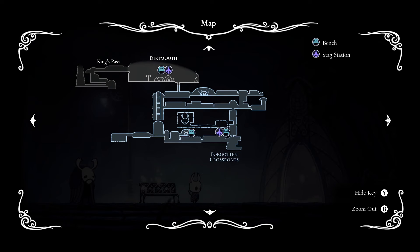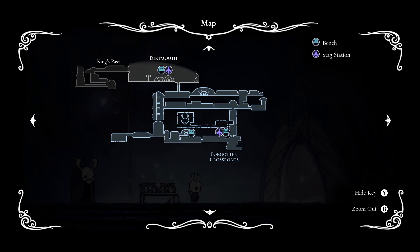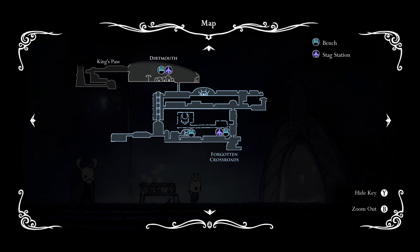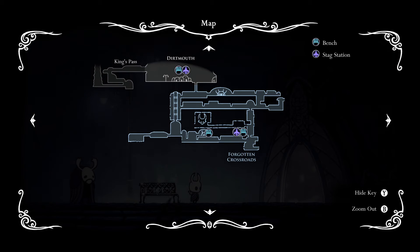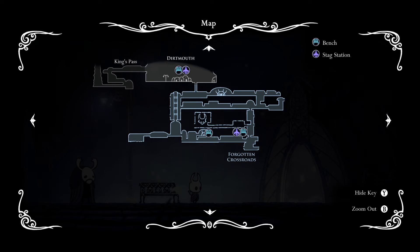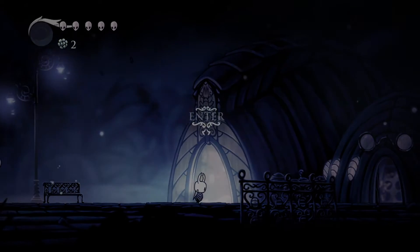I'm probably just gonna buy the stag and bench pin. Now I can look on the map wherever there are stags and benches. I need to go to the False Knight — yes, that's what it's called. That way leads to Gruz Mother; I'm probably just gonna do the False Knight first.